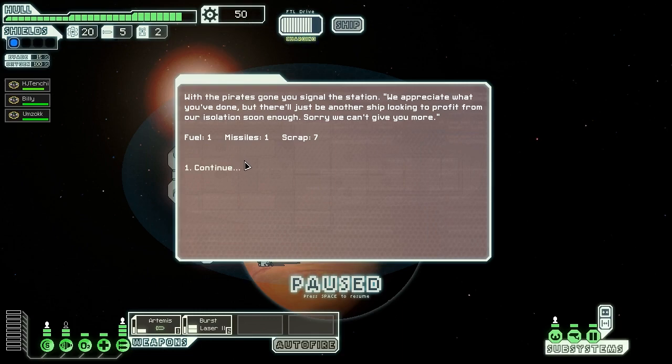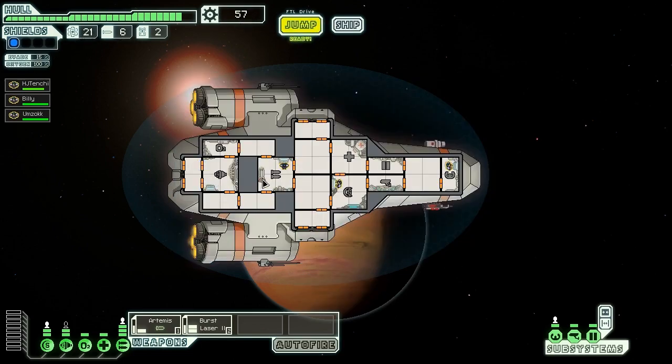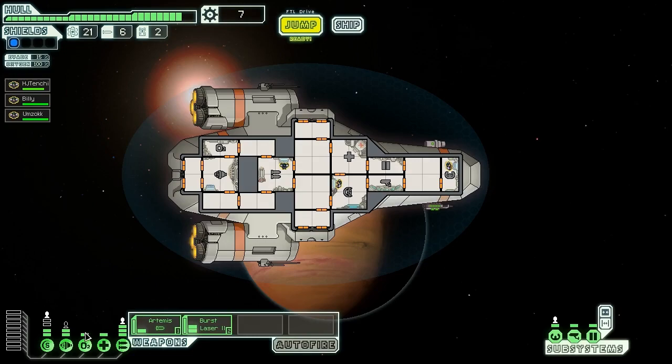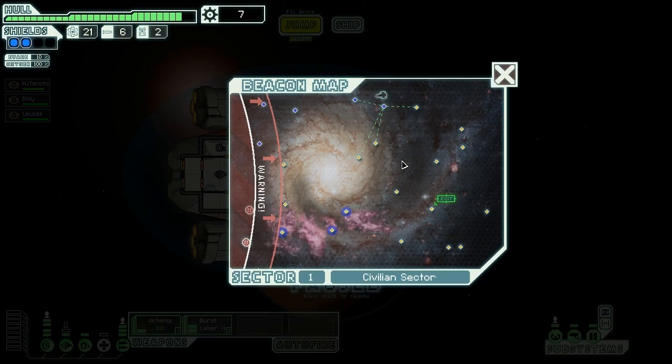With the pirates gone you signal the station. 'We appreciate what you've done, but there'll just be another ship soon enough.' We didn't get a whole lot of missiles but overall it worked out. Shields upgrade! Now we have multiple shields up. We'll need two more points in various areas to upgrade further. We can turn off the med bay for now and have double shields. I'm feeling good about this so far.